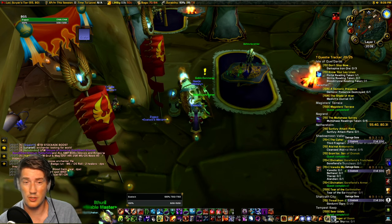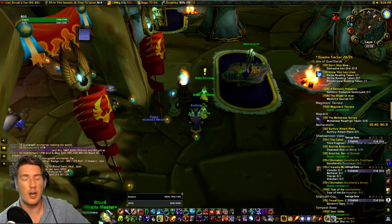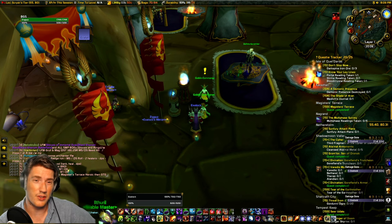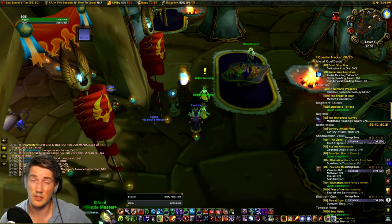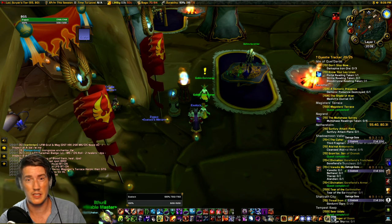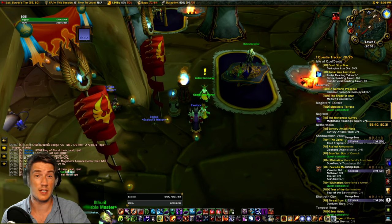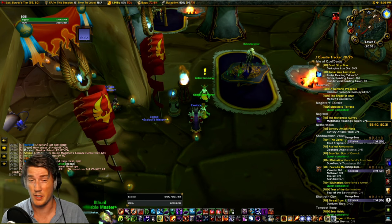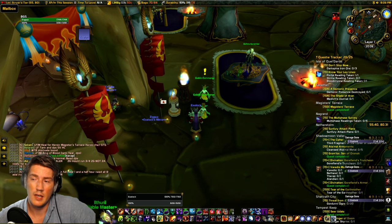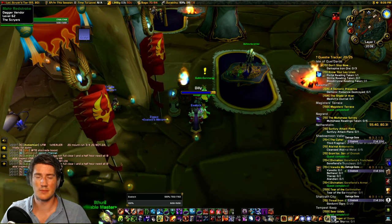I didn't touch on boosting and certain other specific gold-making methods — they fall under the heading of farming, and you can do all of that if you have the character and have learned them, but it's pretty hard to get into. So I focus on stuff that's easier to get into: material flipping, crafting professions, enchanting shuffles. All of this is stuff you can very easily get started on by yourself. I'll personally be focusing on material flipping and using my crafting professions, possibly some enchanting shuffles depending on how much time I have. That's my plan for generating some extra gold before Wrath — what's yours? Let me know in the comments. Thanks for watching.